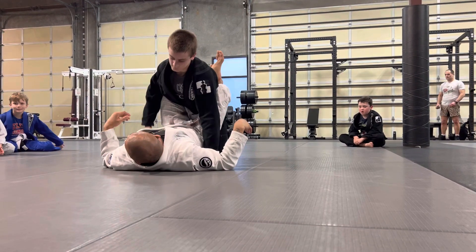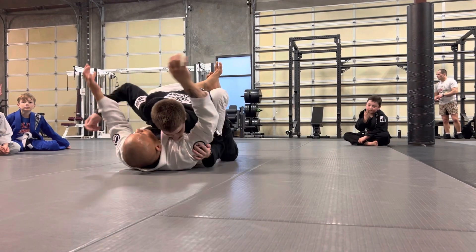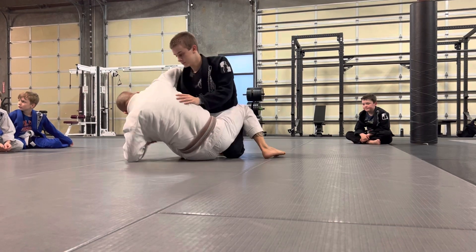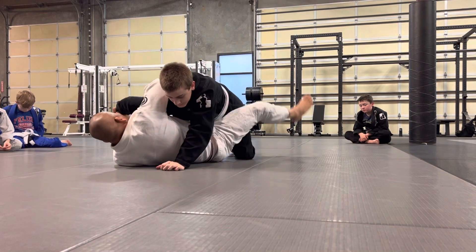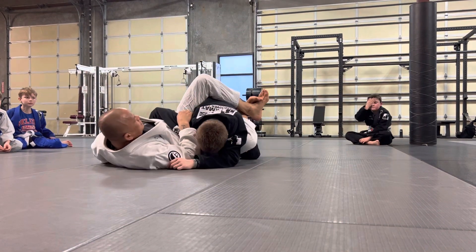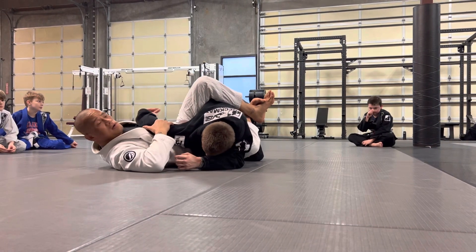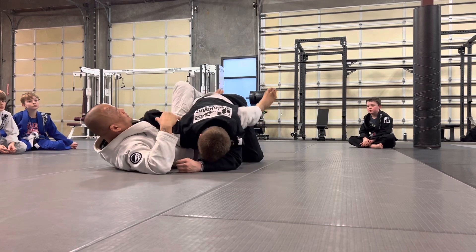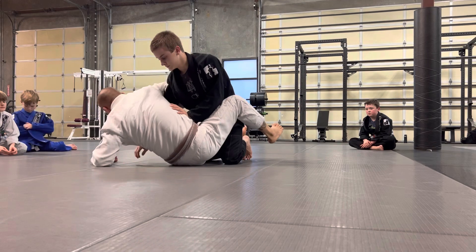But you have to threaten the sweep. If you guys just sit up here when you don't threaten the sweep and you just try to get it here, I need your guard to be out to the side. Here — that way I have all this room to work. Because my guard is out to the side. If my guard is here still square, it's gonna be hard for me to even get around the arm.